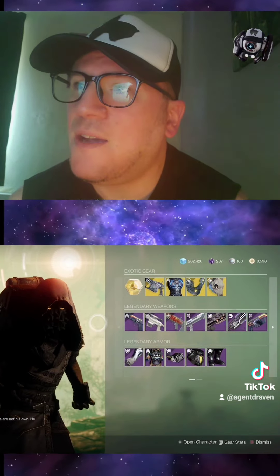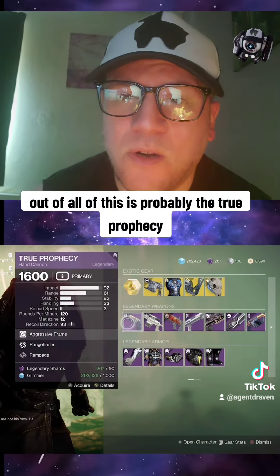Pick up what you need. What did you like the look of? My pick out of all of this is probably the True Prophecy Hand Cannon — that's not a too bad a roll. I hope you're having fun with Zero Hour. Don't forget to have a great day, Guardians.